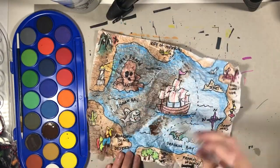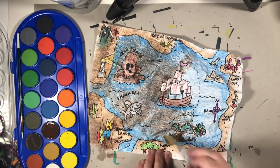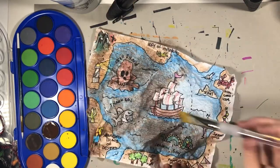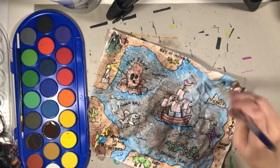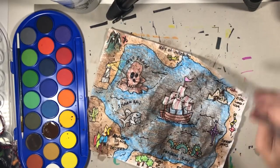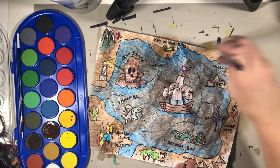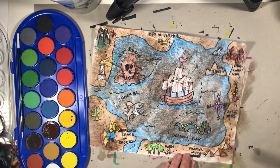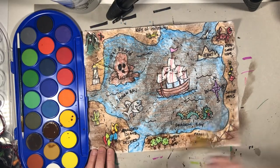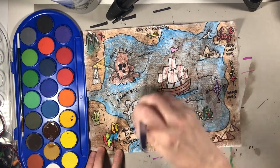If you wanted to do a mixture of brown and yellow, that would work too — that's going to give you more of an old look as well. Just make sure you're keeping your paint really wet. I'm going back to the water every time because I'm not really wanting that much paint. I am really just wanting to get a little bit of brown on there so that it really starts to look old. You especially want to get those edges because we left them plain on purpose. That's why we fade it out just like that.